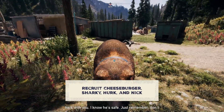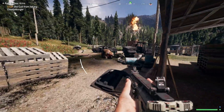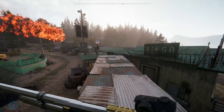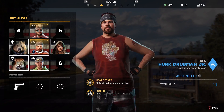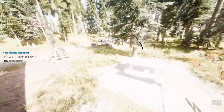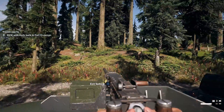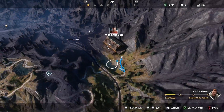When it comes to Fangs for Hire, you'll want to recruit Cheeseburger, a 600-pound grizzly bear who will kill anything you point him at. For Guns for Hire, your go-to trio should be Sharky, Perk, and Nick — but just know, Perk can go a little crazy. Fun fact: if you're traveling with an AI companion, you can hop in the turret of a vehicle and let them take the driver's seat, and they'll drive you wherever you set a waypoint.